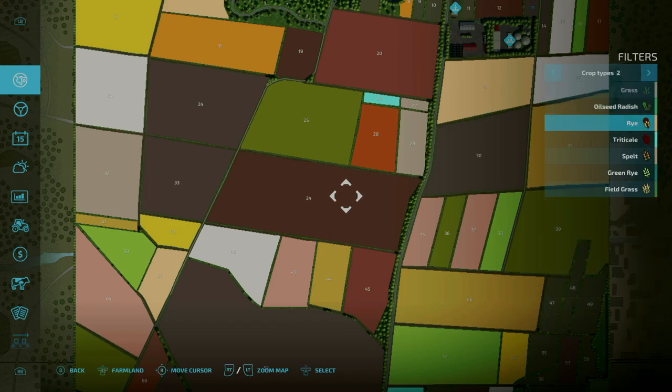There are several additional crop types: rye, triticale, spelt, green rye, and field grass. The description specifies which ones are harvested by which machine — rye, triticale, spelt, and field grass are all harvested with your normal combine harvesters, and green rye is harvested with mowers. I really appreciate the mapmaker specifying that.